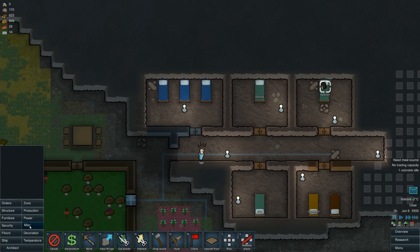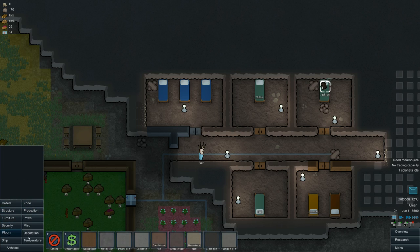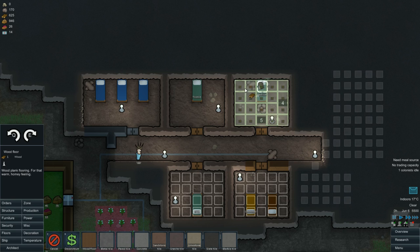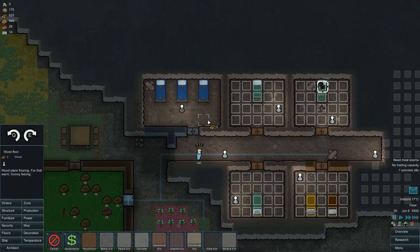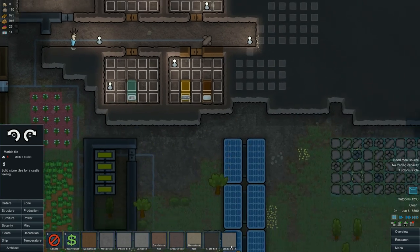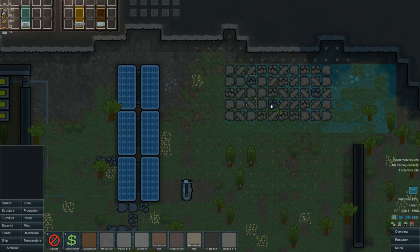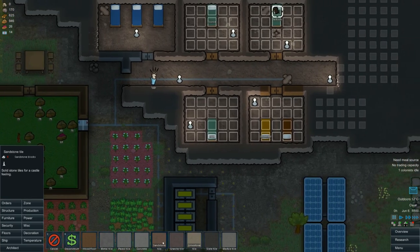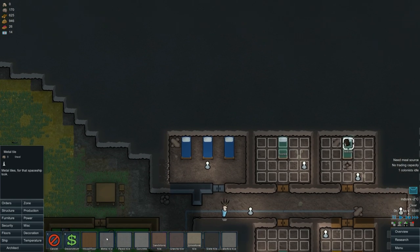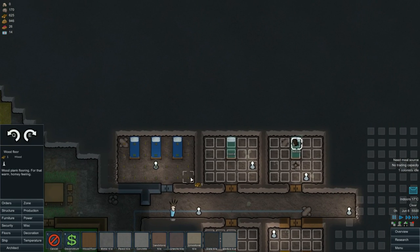So what we're doing is putting down a nice floor. Production — where would that be? Under floors. Wood floor is pretty much the best I can do at this point. Concrete floor is not quite ugly, but it's only wood. Marble — yeah, that will require some marble which I don't have. Sandstone we'll have to look out for. Concrete is going to need steel. I guess we're going to go for wood.